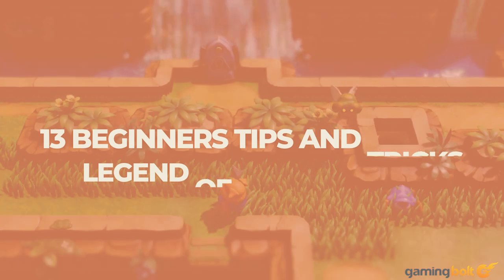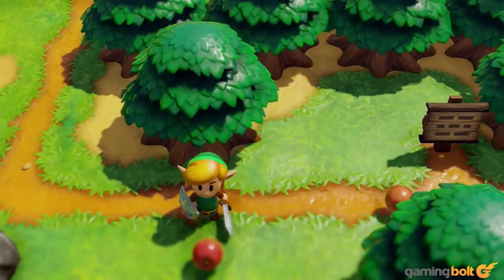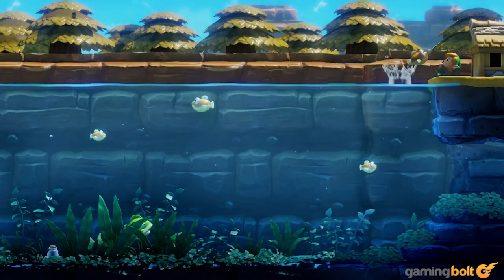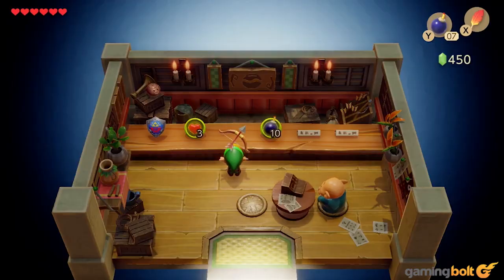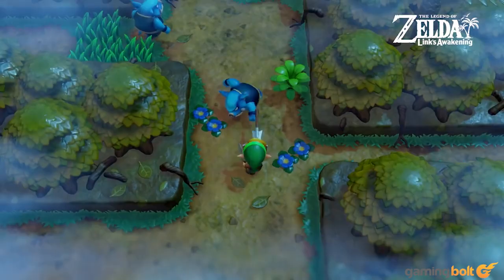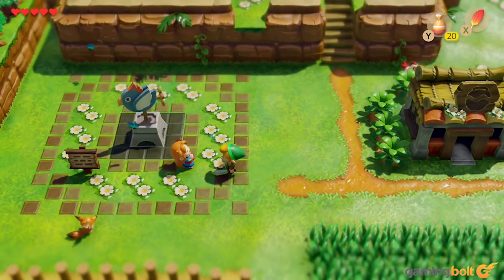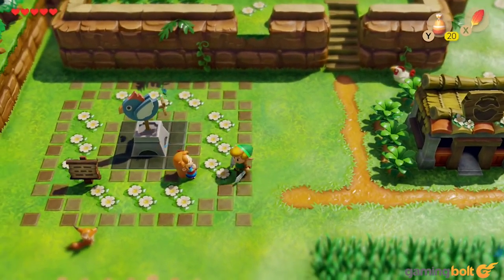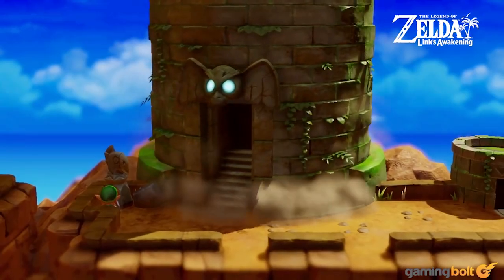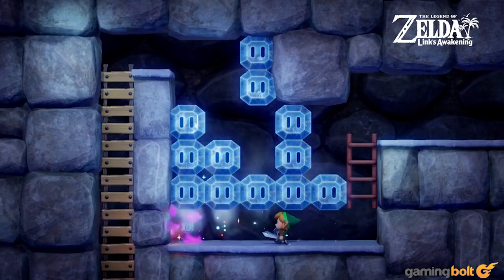The Legend of Zelda: Link's Awakening is more than two and a half decades old, so many playing the recently released remake will be intimately familiar with every tiny little detail. For those experiencing this classic for the first time, it can be a complex game, especially since there's so much it doesn't tell you. We've compiled a few tips and tricks to keep in mind while you play, which are sure to make life on Koholint Island much easier for you.